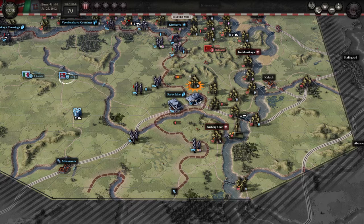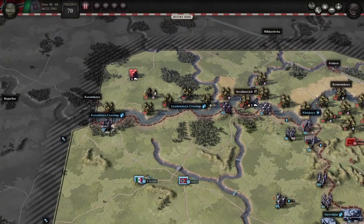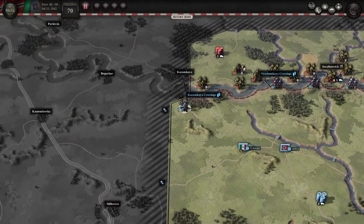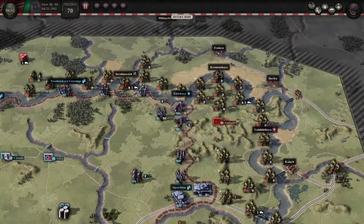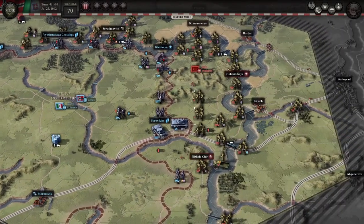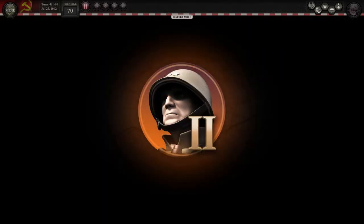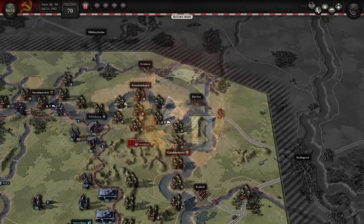You need to be careful about these counterattacks and use counterattacks of your own, because the German tanks are very powerful on the attack, and counterattack allows you to use your attack rating on the defense — and it doesn't disappear. As you've seen, a single strong tank unit has destroyed like five Soviet divisions.